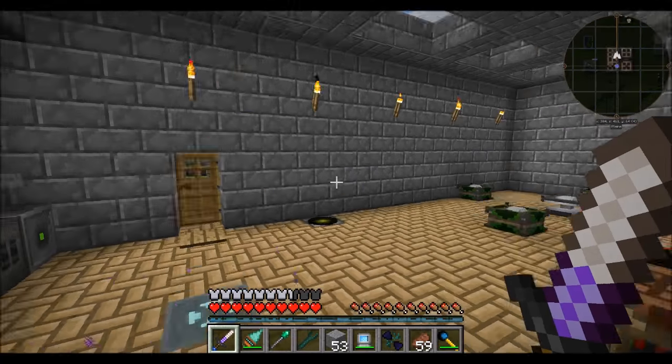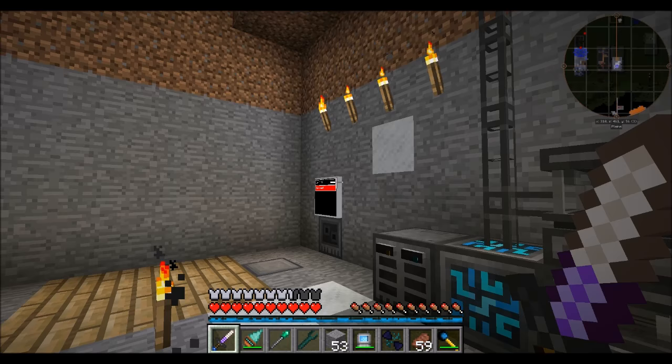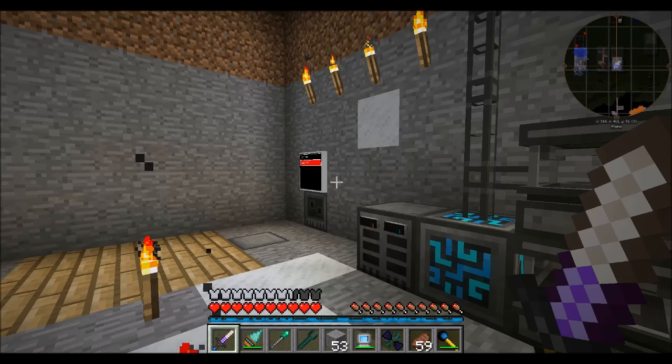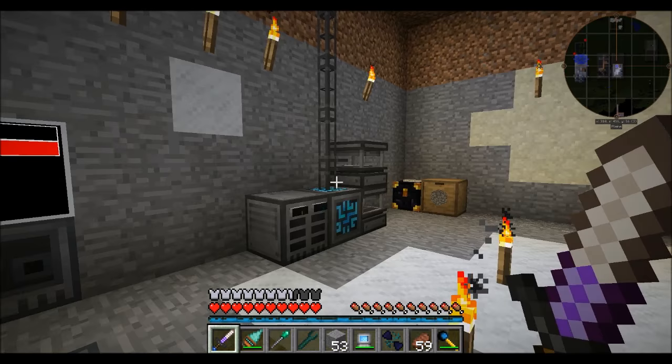Hello everyone, this is Direwolf20 and welcome to episode 24 of Direwolf20's Let's Play series. Last episode we got a bunch of cool stuff taken care of and this episode we're getting into some automation. There's a lot I want to accomplish today. By the end of the episode, I'd like to have fully automated my seed and oil production so I don't have to worry about running out of canola oil or crystallized seeds. So we have a lot to do.